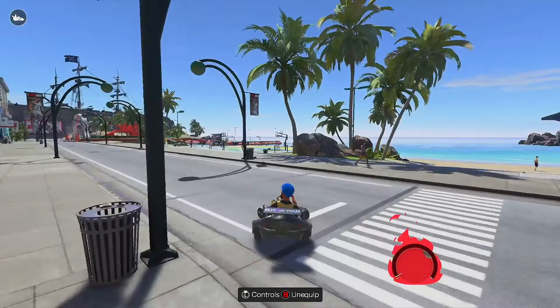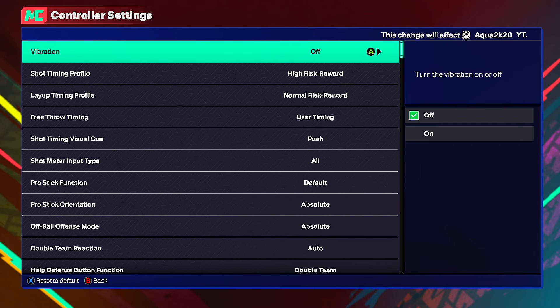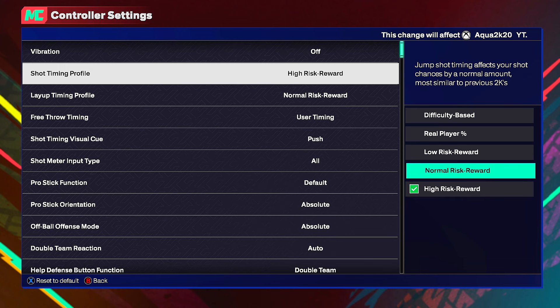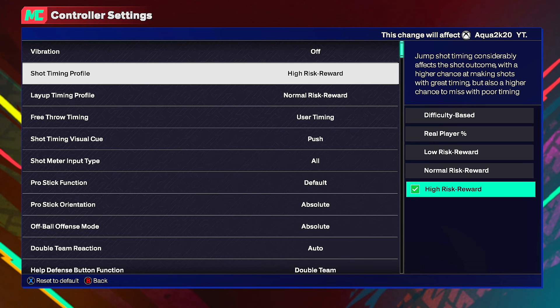Before we get into this, go down below and give a subscription. First off, go to your controller settings and change your shot timing profile to High Risk Reward — that's the best in the game. Jump shot timing considerably affects the shot outcome: higher chance of making shots with great timing, but higher chance to miss with poor timing. If you can't time jump shots, use Normal Risk Reward. If you're a consistent shooter from 2K24 and 2K23, I'd recommend High Risk Reward — it's green or miss. On Normal you can make whites, but your green window won't be as big.